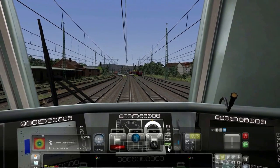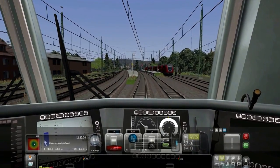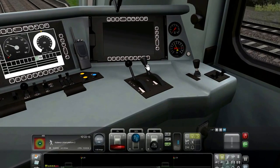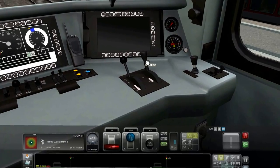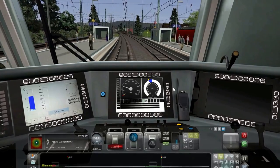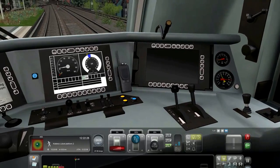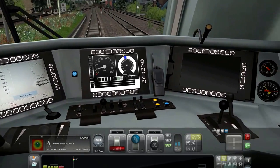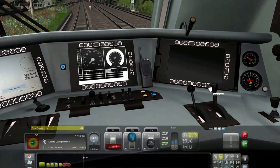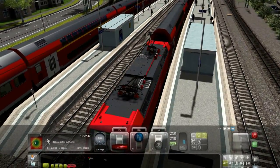What — what is this? Dynamic — first braking, more braking, off the dynamic, open the doors. We are not in a hurry.